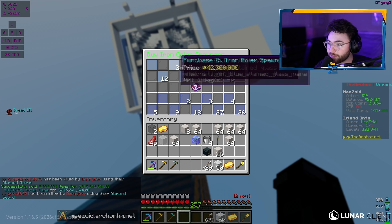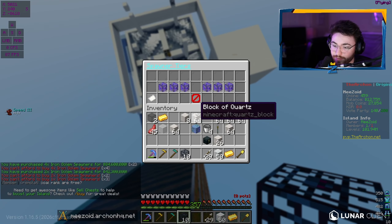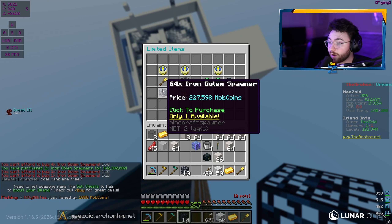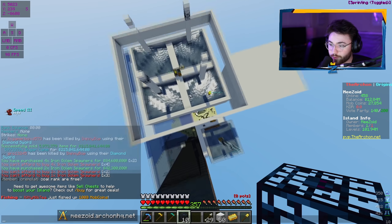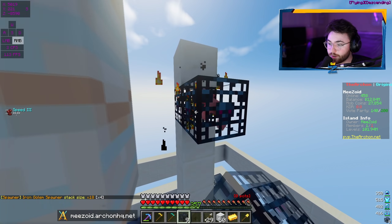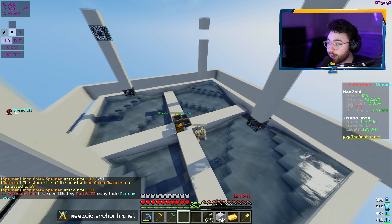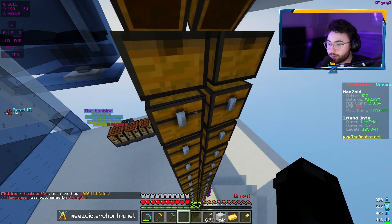The only thing we're not really doing that well is getting mob coins. Those mob coin deals are really good and I haven't been taking advantage of it. The iron golem deal is still here but only for 18 hours — I could probably grind it out and it might be worth it. I'm guessing these chests are also filled — yeah, they're completely filled to the brim, so I'm going to condense these and put them into our void chests.